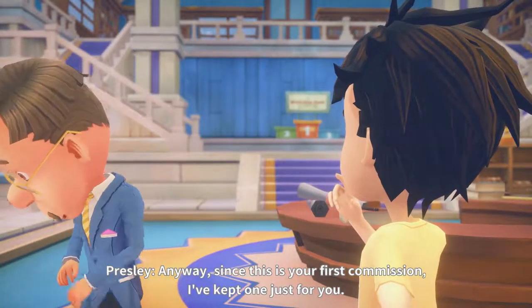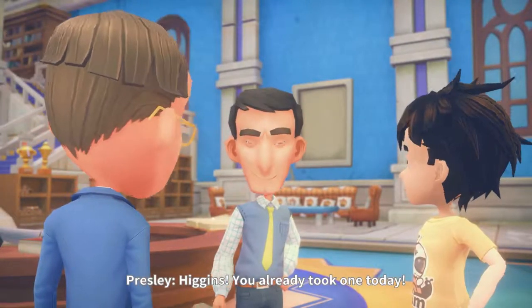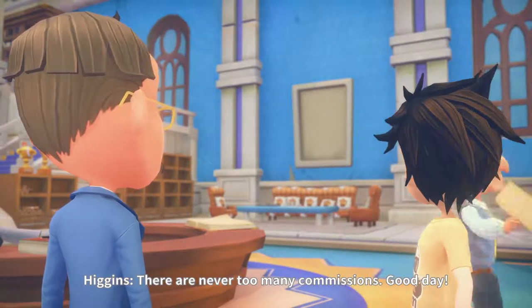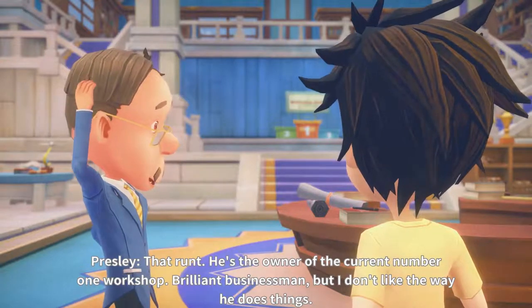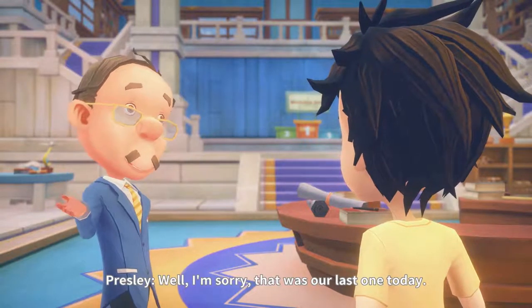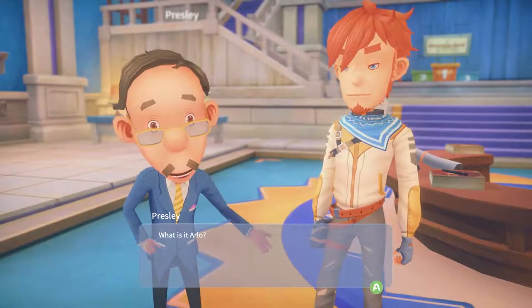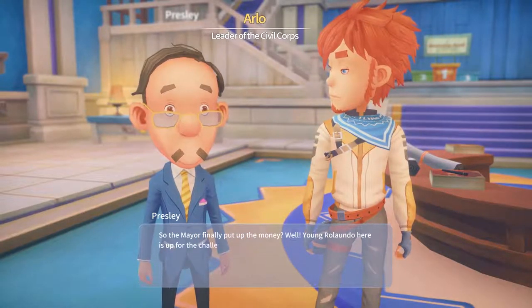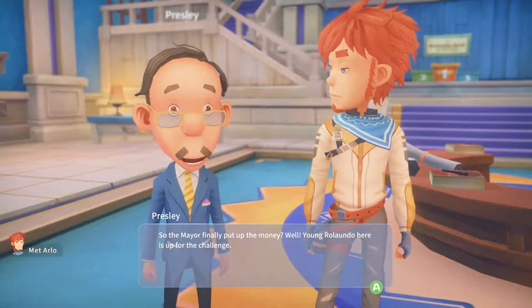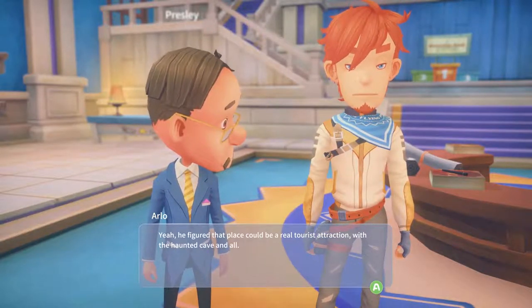Since this is your first commission I've kept one just for you. Playing favorites are we, Higgins? 'You already took one today - there are never too many commissions, good day.' That's Runt - he's the owner of the current number one workshop, brilliant businessman but I don't like the way he does things. We're looking to build a bridge to Amber Island - so the mayor finally put up the money. Young here is up for the challenge.